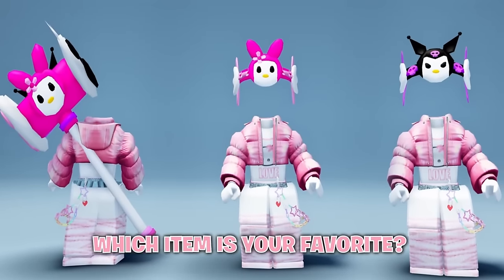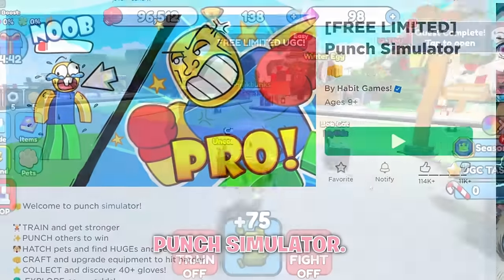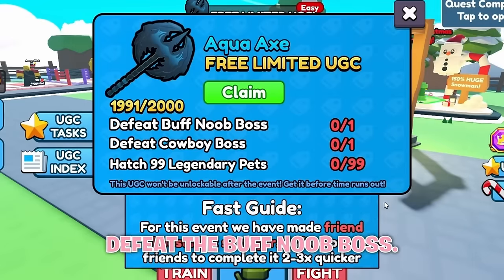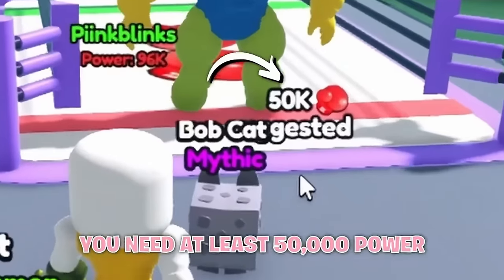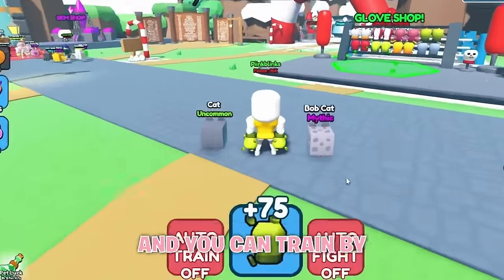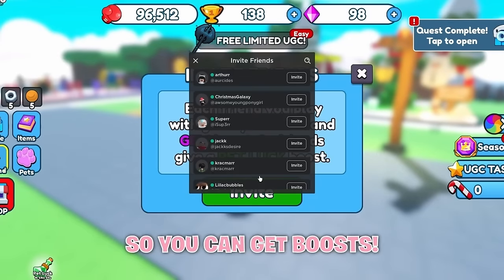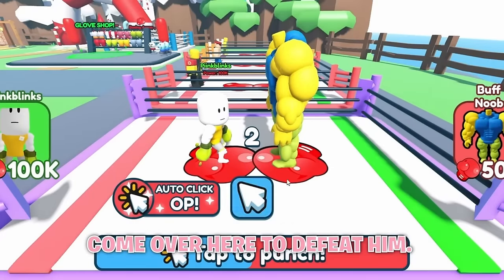Which item is your favorite? Let me know below. Join this game, Punch Simulator. Click this button to see what you need to complete to get the free item. The first thing you need to do is defeat the buff noob boss — you need at least 50,000 power to defeat him. To get more power, you need to train by pressing this button. You can also buy better gloves, and I recommend inviting a friend to join you so you can get boosts. Once you reach 50,000, come over here to defeat him.